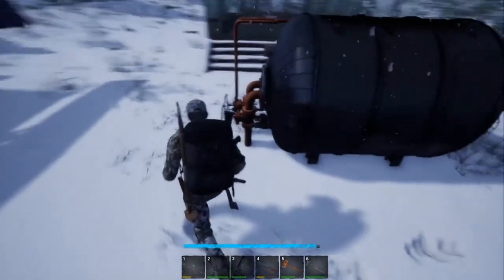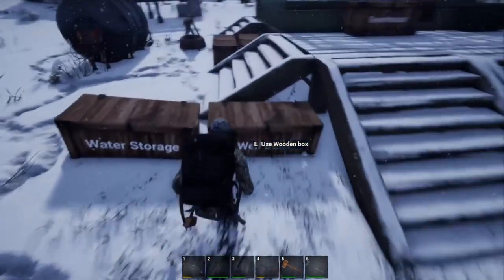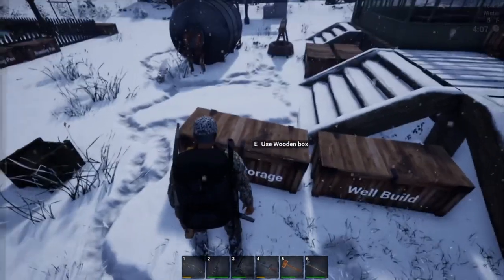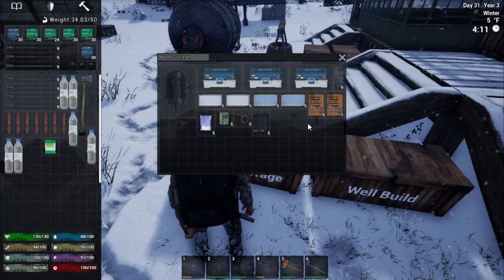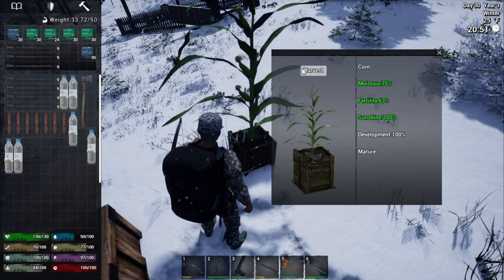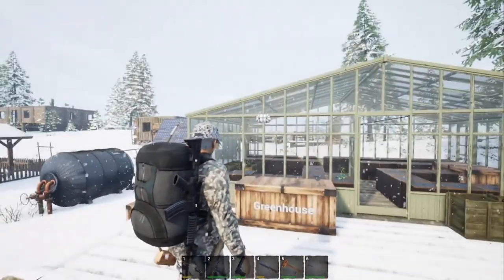Now let's move on to the well. It is a little bit more complicated because you're going to need a drilling tool, but other than that it's a simple build. Once you put it up, you have water at a certain location. Once you have your well up, the next step is your water storage tank — it does require electricity, so once you get electricity this is going to help boost you out. Your water storage tank is what's going to help feed into your hydroponics boxes once you get them in mass. It will help keep your hydroponics boxes going without the need of running back and forth.